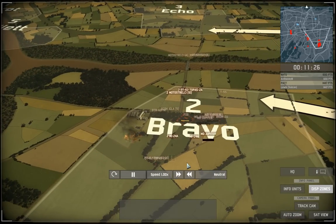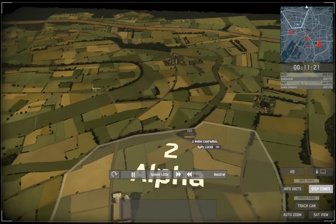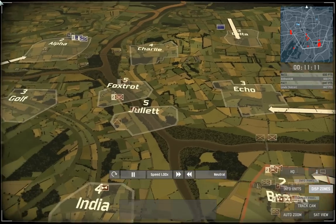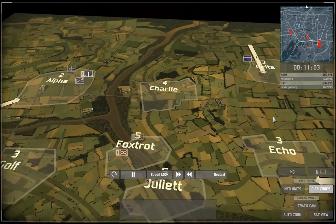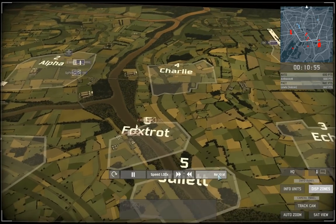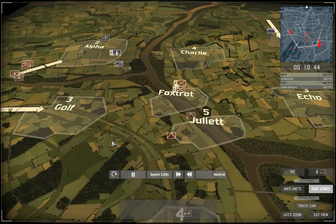I start to bring everything back to the base and regroup just in case he had any aces up his sleeves. But I pretty much know that I've won now because if you look at the points — he's got 600, I've got 1447 points. So it's a pretty certain victory for me, because I know how much of his forces, out of the 1500 he starts with, I have destroyed. It's just a matter of finding his last command vehicle or destroying the remaining units to win.